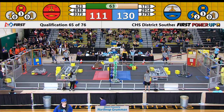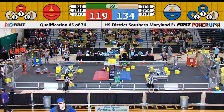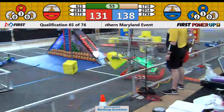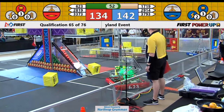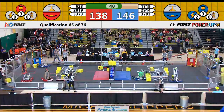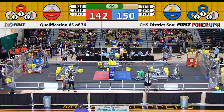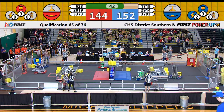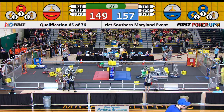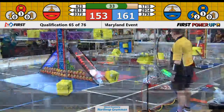For the Blue Alliance, 37-93 Cyber Titans — they place a cube up there. Let's see where the scale balances out. The scale looks to be equally balanced, two PowerCubes each. 623, Oakton Cougar Robotics, they've got a cube and want to take ownership now — but they unfortunately drop their PowerCube. The scale is currently unowned.